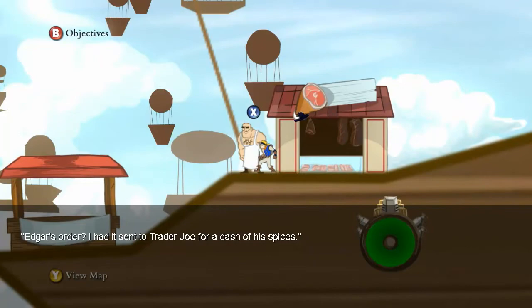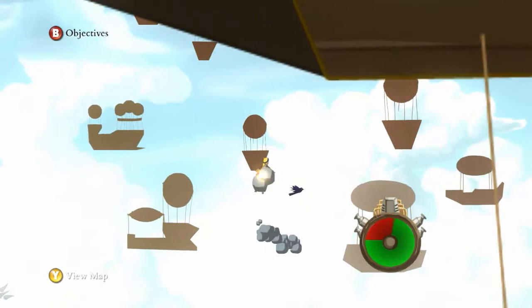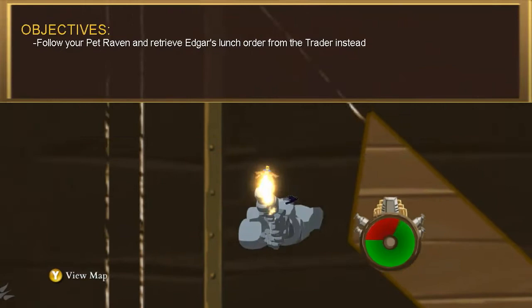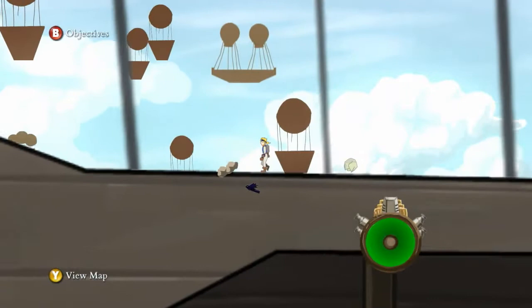Edgar's order — I had it sent to the Trader Joe for a dash of his spices. Where's the Spice Merchant at? Probably up here somewhere, I'm just guessing. Is the bird still pointing the way? If the bird's such an integral part of the game, I wonder why they just didn't give him a second frame of animation. That's really bugging me.